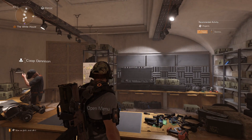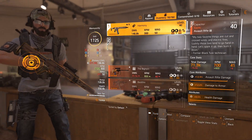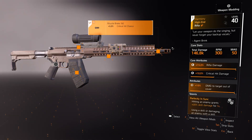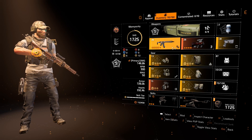That's the build. On the Harmony, put crit chance, extra rounds, and crit chance on the weapon mods. That covers the build.